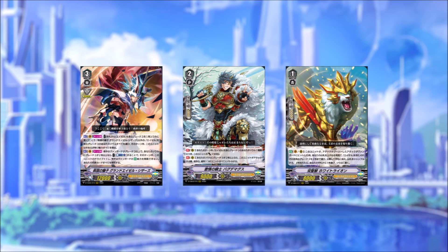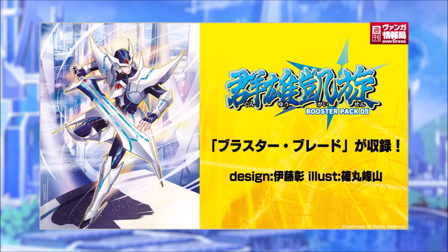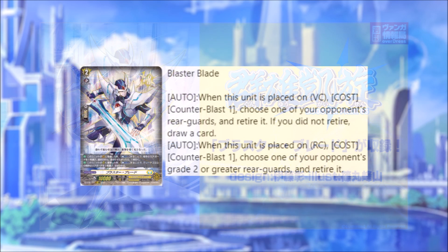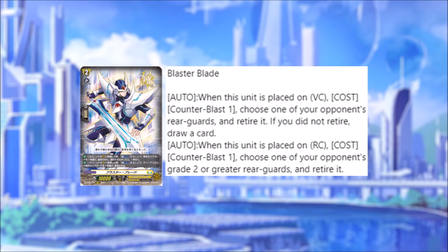Now we have the other thing I freaked out about — Blaster Blade. Blaster Blade got revealed for Overdress. I know how in my recent video I said people are accepting of encounter cards. I was thinking to myself there's no chance we're getting it this early, because Keter and Dragon Empire already got one last year. Turns out they're gonna burn my bank account. So, Blaster Blade — auto, when this unit is placed on vanguard circle: cost counter blast one, choose one of your opponent's rearguards and retire it. If you did not retire, draw a card. So you can retire something or you get the draw if you don't have anything — I like that.